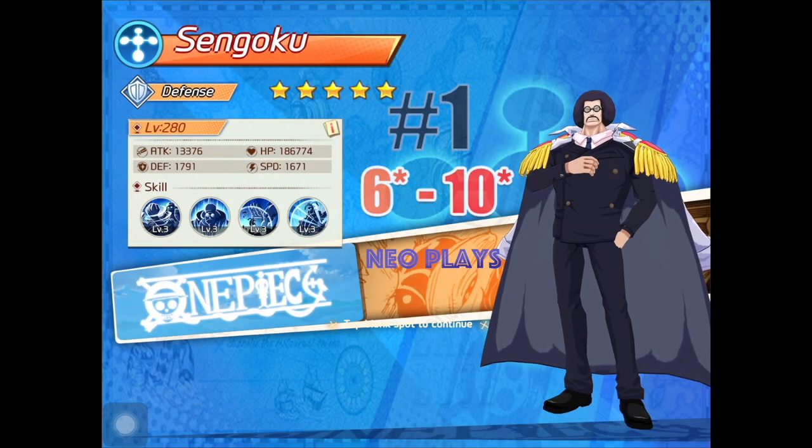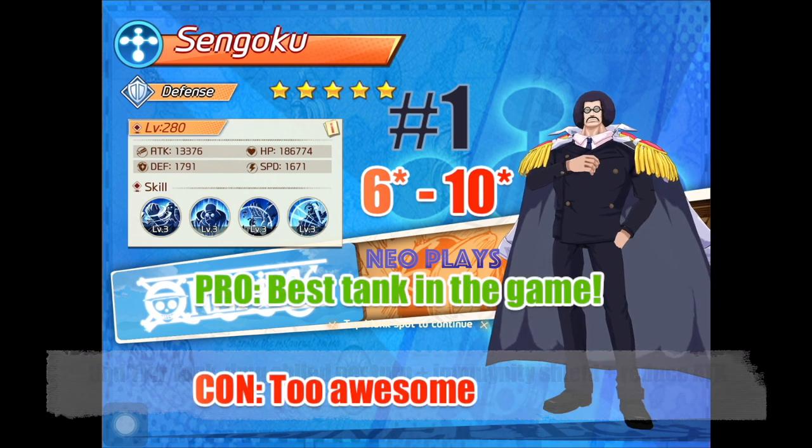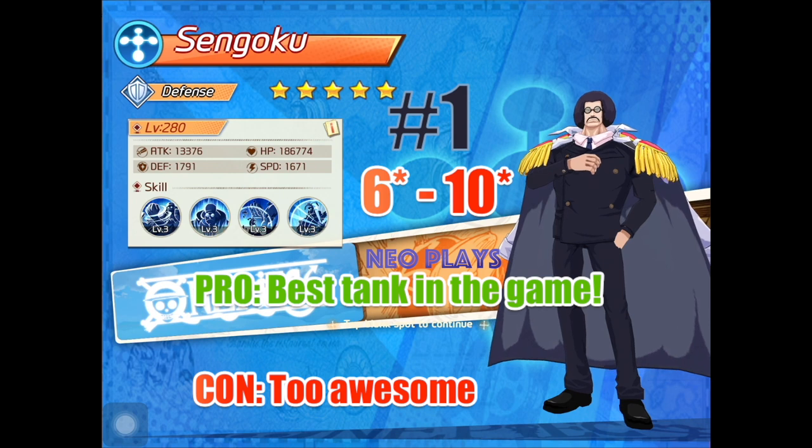Coming in at first place is Sengoku — I like to call him Bubble Buddha. He specializes in shielding. He has a damage-soaking shield every turn and also has an immunity shield. He can also reduce enemy attack when he attacks. Needless to say, he is the best tank in the game. You can rank him up from 6-star to 10-star.